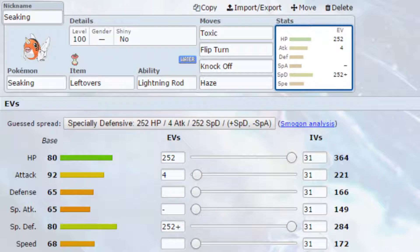For EVs on the supportive set, I've gone for Max HP and Max Special Defence with a Careful nature — more special defence, less special attack.